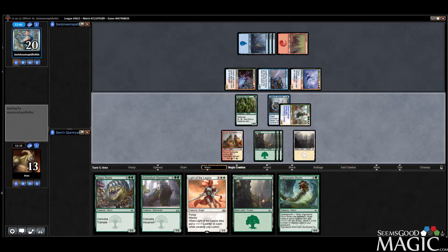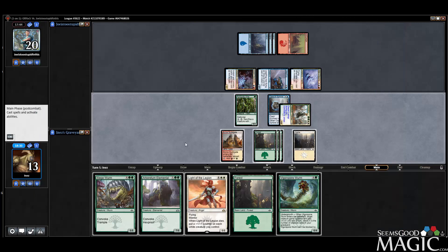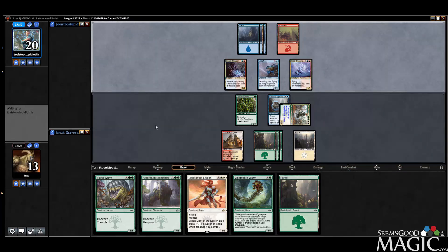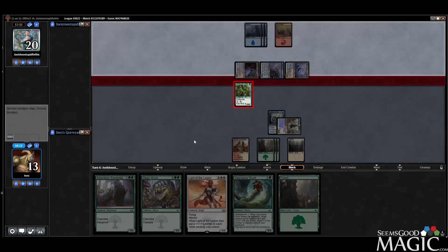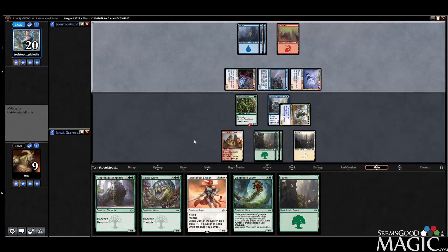Vigorspore Worm again — I don't think we could have gotten a more awkward draw. How many six-drops in the deck? Can we have every single one? Every single expensive spell in hand, all within one mana of reach. I guess not the Elemental. I would be lying if I said we didn't take too much damage this game — we took too much damage, sadly.